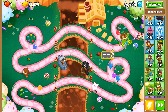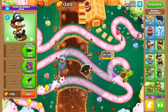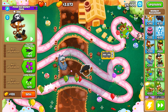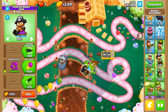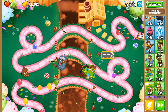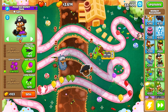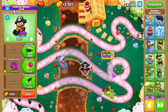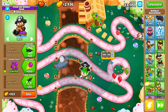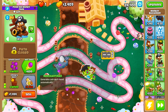Next up, let's talk about the buccaneer. The monkey buccaneer and the sub both get plus one pierce automatically just from having your monkey knowledge — pretty cool. In addition, grape shot, instead of shooting out five grapes, is going to shoot out six grapes. It's not a game changer, but every little bit of popping power can definitely matter, especially when you're putting them on last and getting extra speed.